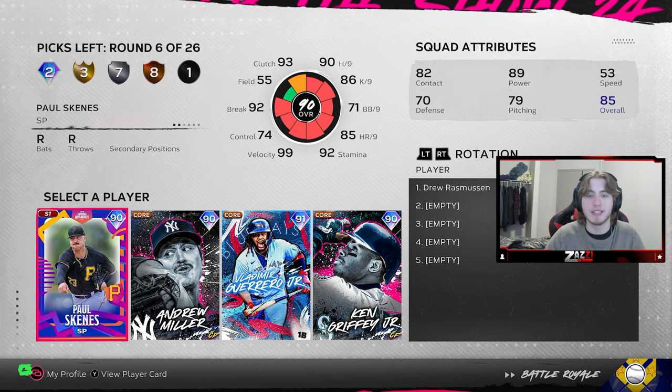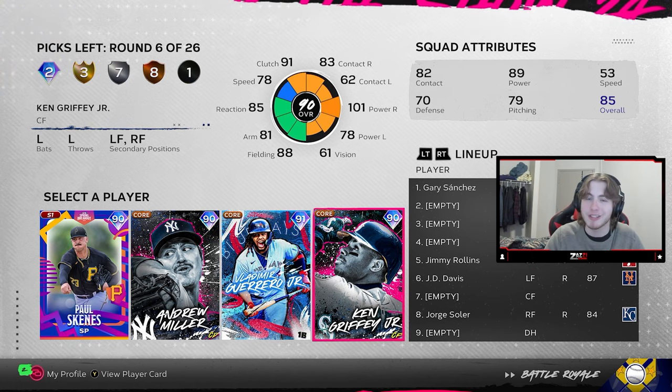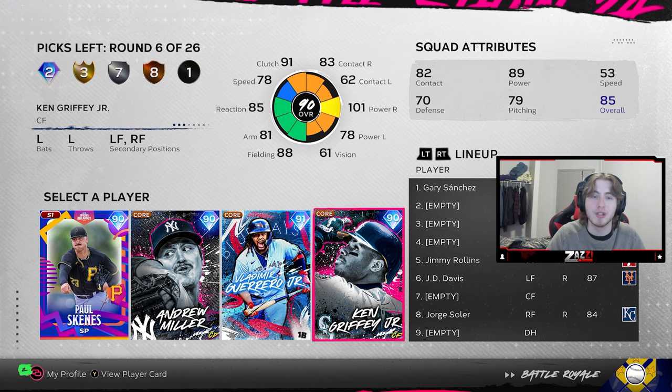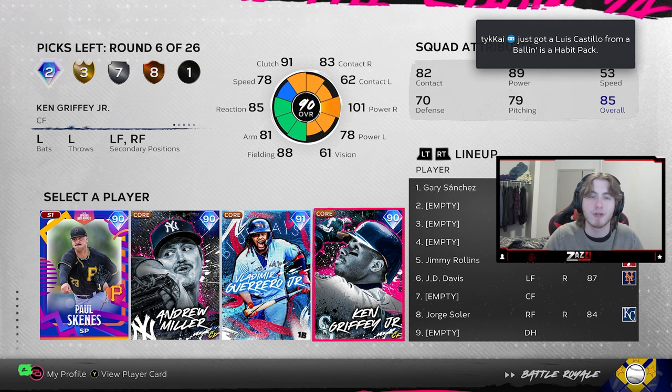We come to our next diamond round and once again the starters I'm leaving off. I typically want four diamond hitters, so it comes down to Vlad and Griffey. Personally I don't hit very well with Griffey, but he plays center field with good defense. Good defense is really difficult to find in the power creep, and center field range is really important. So we're going to take Ken Griffey.